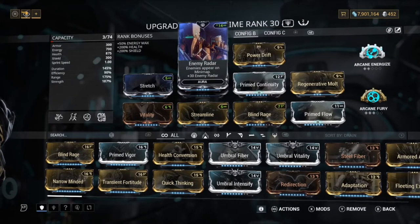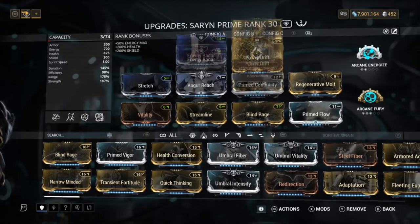So for starters, we've got Amoryn Radar. Amoryn Radar is just my personal preference — you can use something else if you want, like Energy Siphon or whatever. Next, we've got Power Drift. I use Power Drift for more ability strength, and we get that chance of knockdown resistance. So that's very nice to have, but it's mainly just for that ability strength.